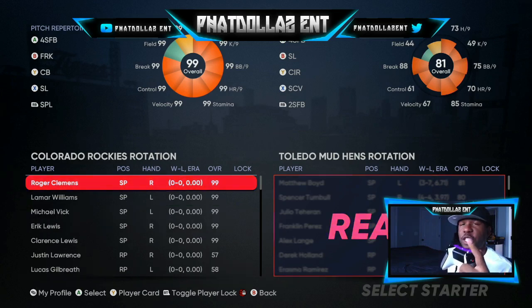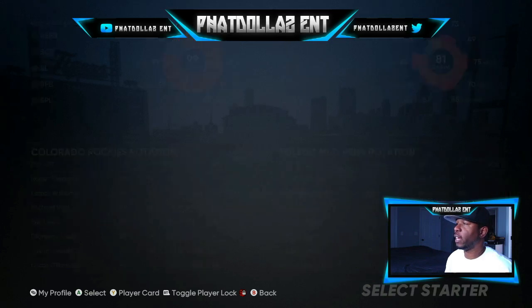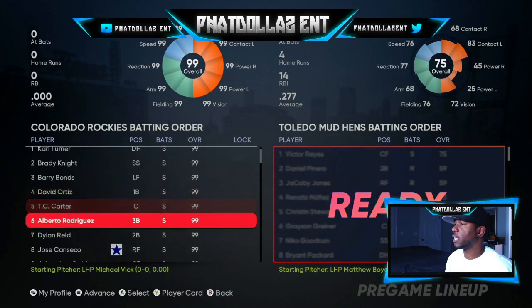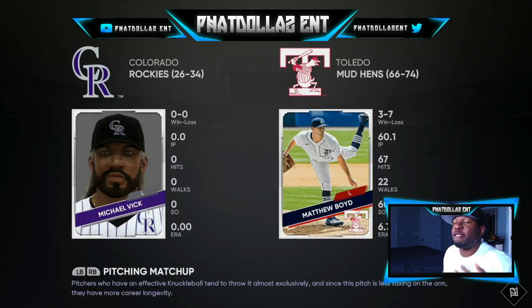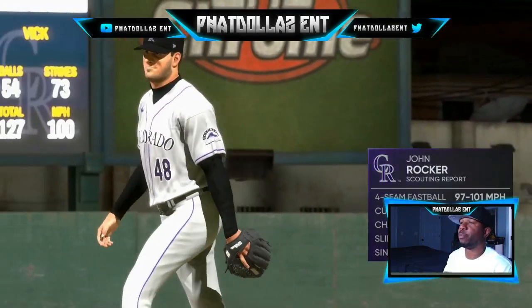Once you get to the lineup screen, it doesn't matter who you pick — just make sure you push Right Trigger or R2, this bottom button depending on your system. You can do Roger Clemens, you can do Michael Vick — that's kind of funny, makes it a little more fun while you're watching YouTube videos or your favorite Netflix show. Click on them, get the player lock in. I like to switch it up and put David Ortiz and Jose Canseco higher in the lineup so I can get more runs — that seems to give a bigger XP boost.